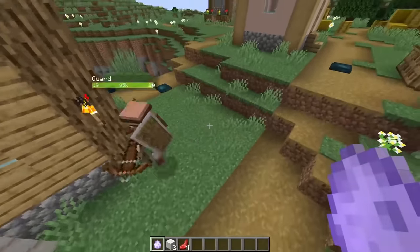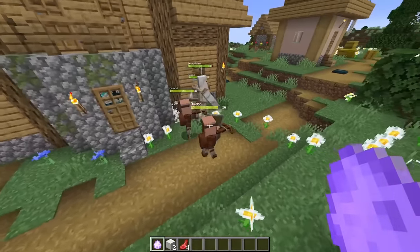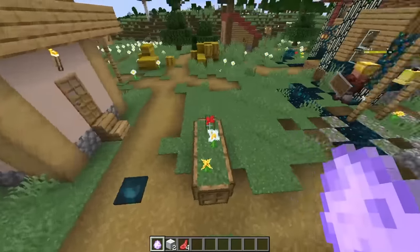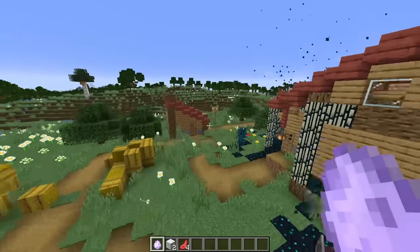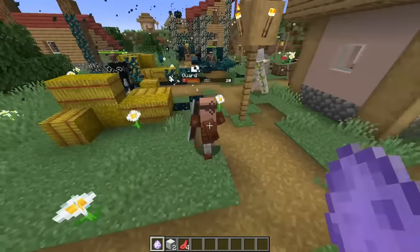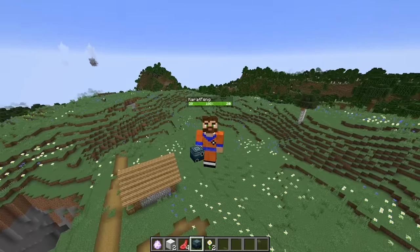Why are they jumping like that? I've never seen them do that. But at least they are defending their village, so maybe it's going to be harder for the infection to spread through. There are a few mites here and there that are, in fact, killing the guards. We'll come back and see in a few minutes.